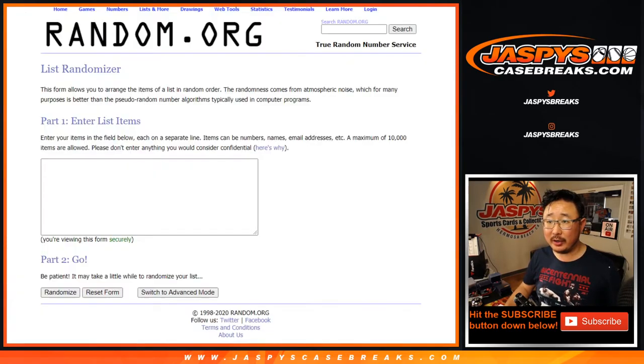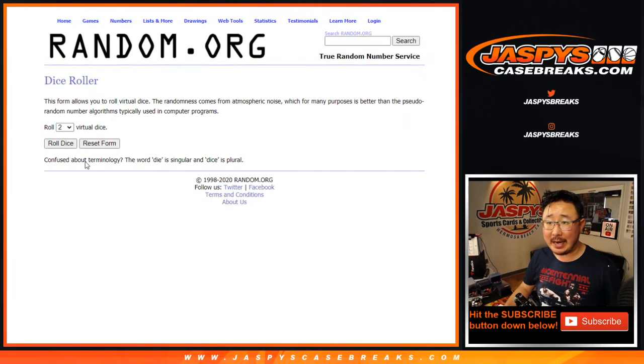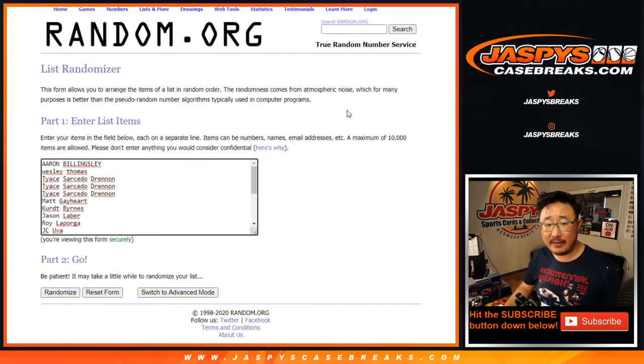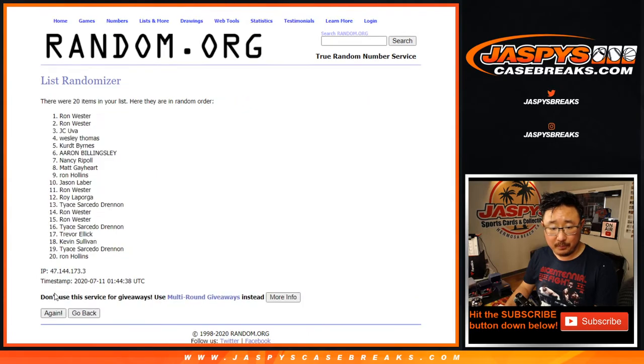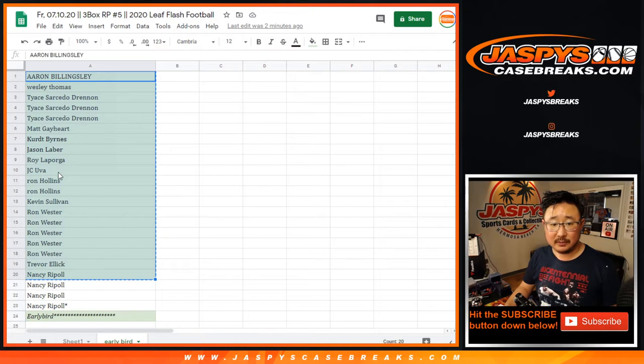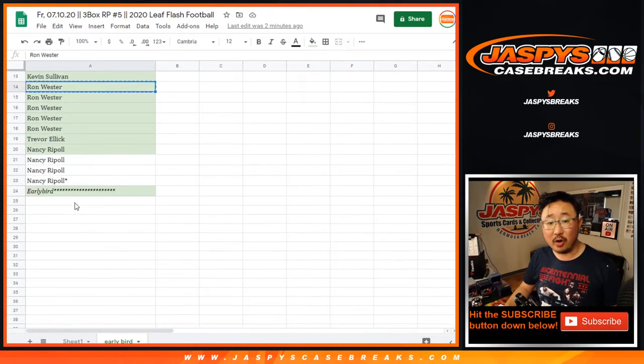The first 20 have a shot at an early bird spot, so let's run that really quick. Name on top after 6 times — 1 and a 5, 6 times. Congrats to Ron Wester — you are the early bird that catches the worm, right there.